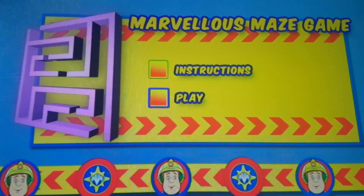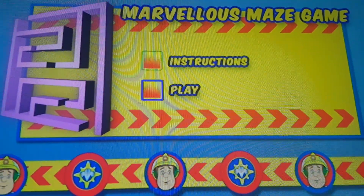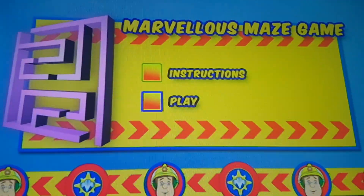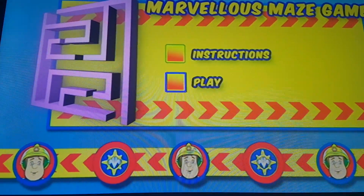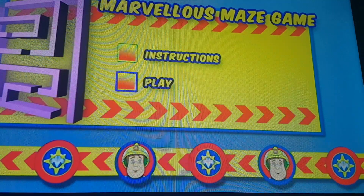Some of the residents of Pontypandy need rescuing. It's up to you to guide Fireman Sam to the correct way through the maze. Use your left and right keys to choose which way you think is the correct one and press enter when you are ready.